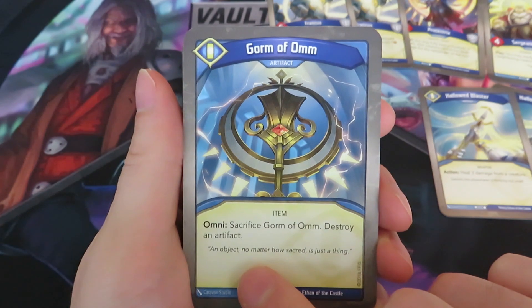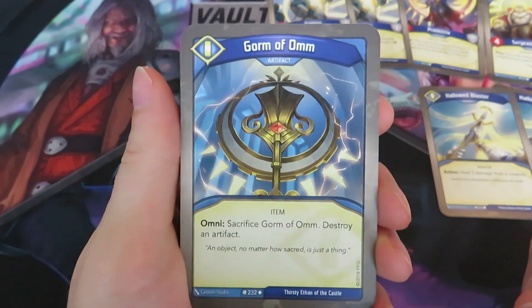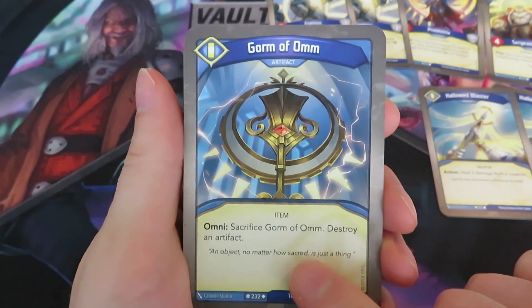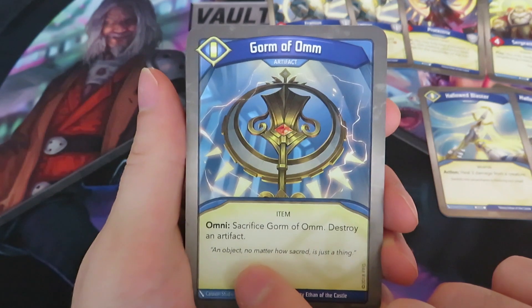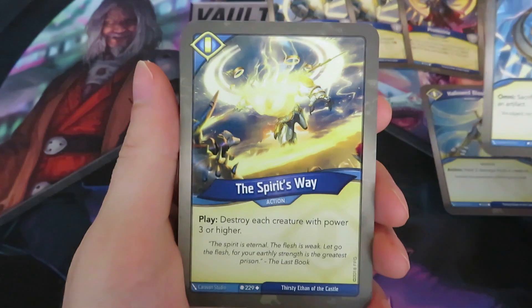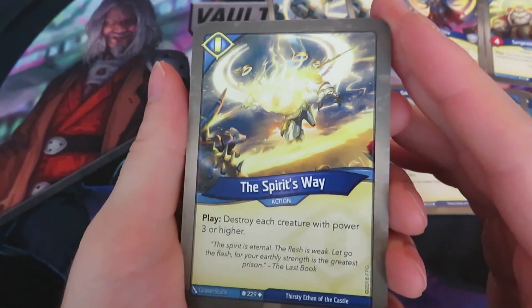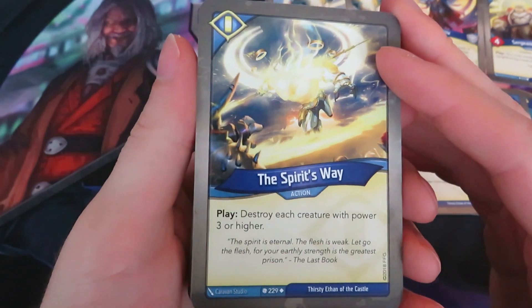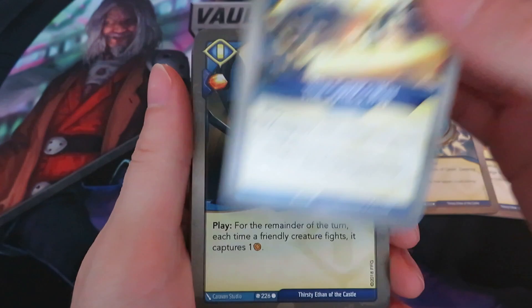It's like Whispering Reliquary, another artifact — I think also from Sanctum, but that's reusable. But then you put it back in your opponent's hand, so you'd effectively destroy the artifact. The flavor text is 'An object, no matter how sacred, it's just a thing.' For our first action, play: destroy each creature with power three or higher. That's quite a powerful effect.